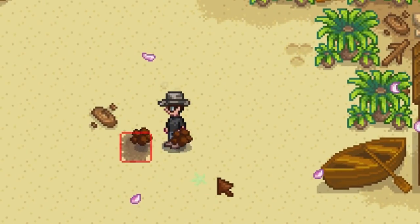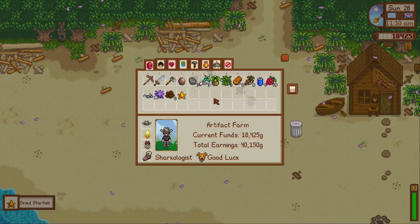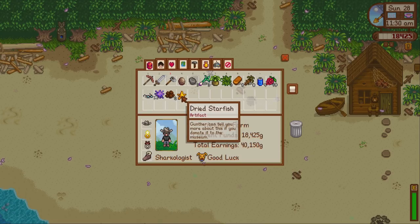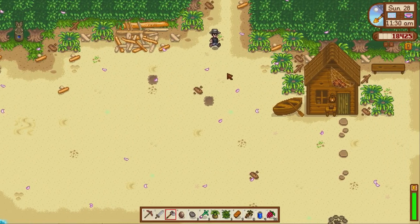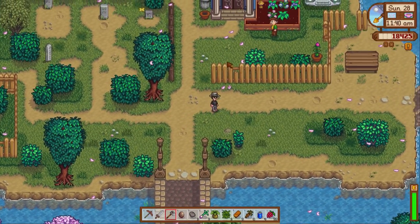Starting off with the first one — ice clay... come on, there's got to be something in here. We got the dried starfish, which can only be found on the beach, I believe. So that is awesome! We can go and donate that to Gunther — we're going that way anyway, we may as well do it. There's no point saving it. But that was a good start — we've got a new artifact that we needed.